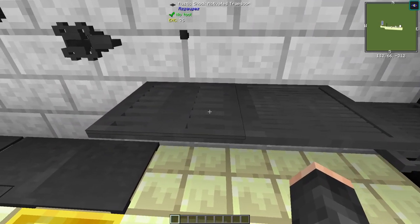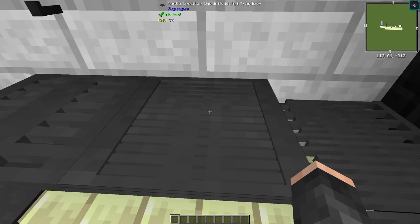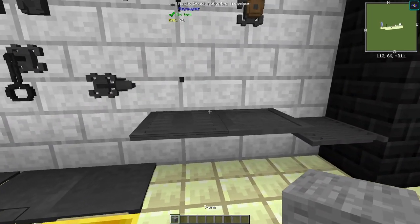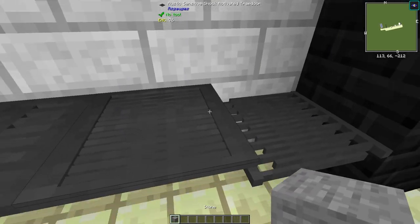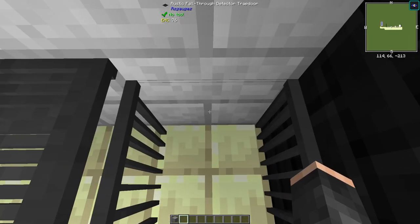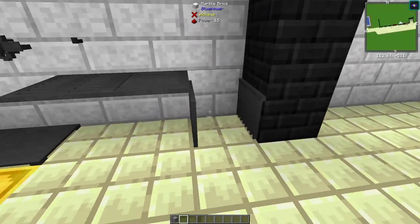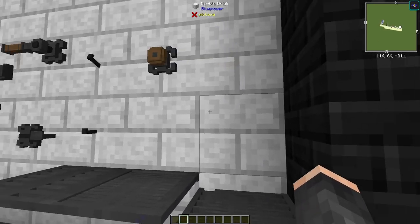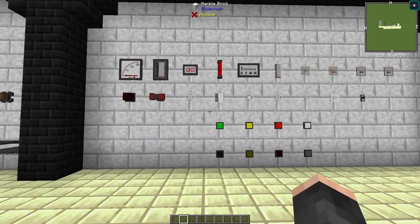The trapdoors are also shock-sensitive — if you fall on them they activate and then readjust. One is slightly more sensitive, so even chucking a piece of stone on it triggers it almost instantly. Lastly we have the rustic fall-through detector trapdoor, which detects an entity or items falling through — pretty useful for traps and things like that.